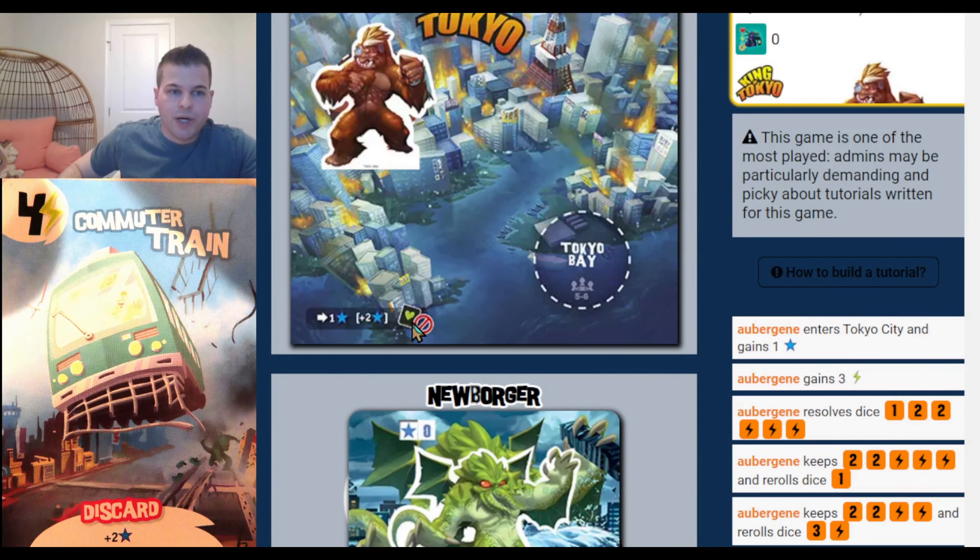So I've got 6 points, then 2, 5, 6, 5 around the table. Anytime somebody rolls a punch, the monster in Tokyo takes those punches. Unless the monster in Tokyo is doing the punching — then they send punches to everybody else in the game. That's important. So if you can hang in there once you take Tokyo, wait till your turn comes back and you can actually punch a lot of people.